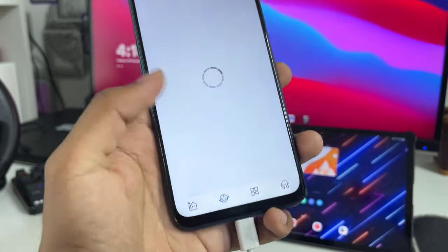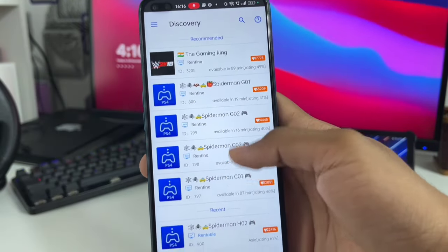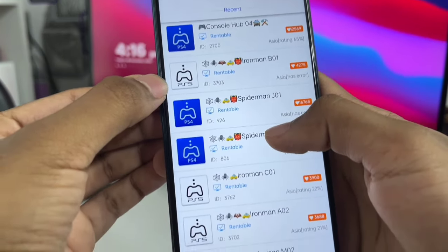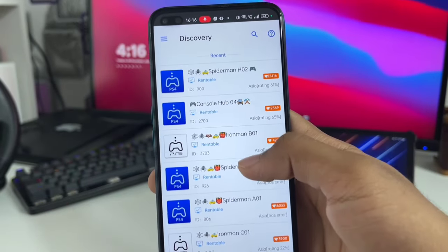Now we just have to swipe left and go to the Discover tab. Here in the Discover tab you'll be able to see a lot of streaming services provided by Game CC, and right here is PlayStation 5 and PlayStation 4, which you can directly stream onto your Android devices.